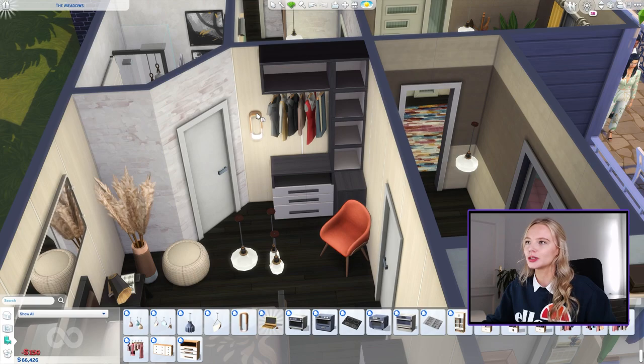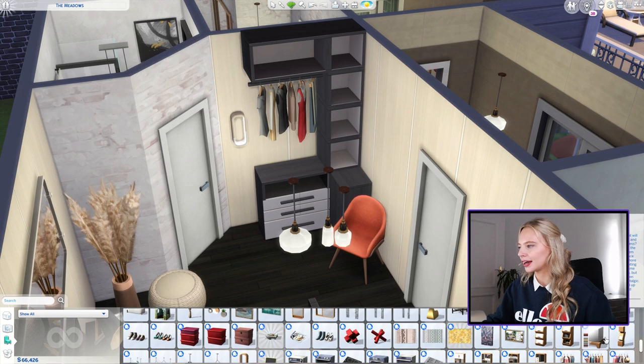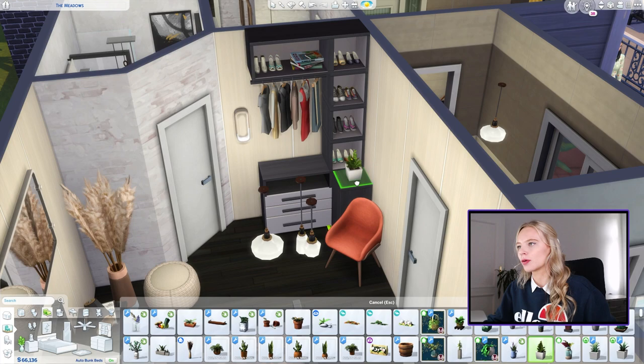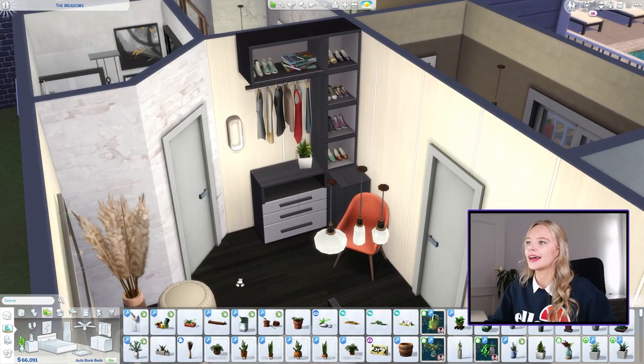We'll do a little light here, maybe in white. I think it has potential — I just need to go in with some accessories. It's already starting to look so much better. It just needed some clutter on it to make it look more realistic. Then we'll do a little plant in this corner. I think that's it — it doesn't really need anything else. We need a mirror in here actually, so maybe we'll get a full-length mirror.